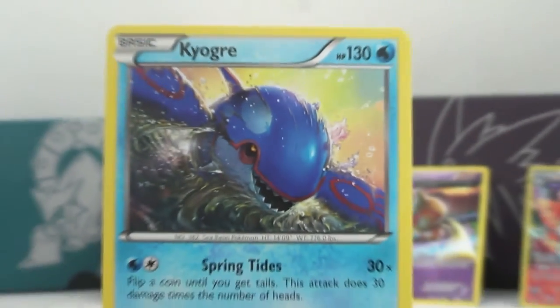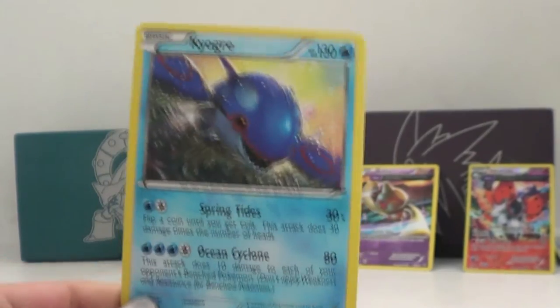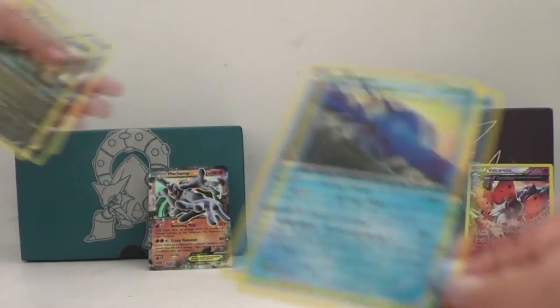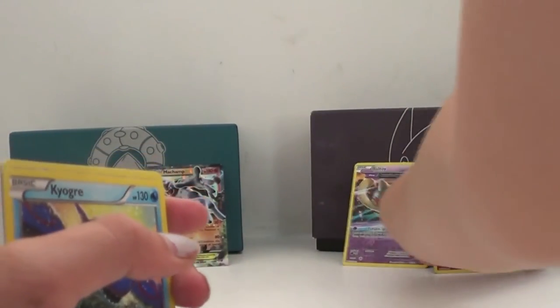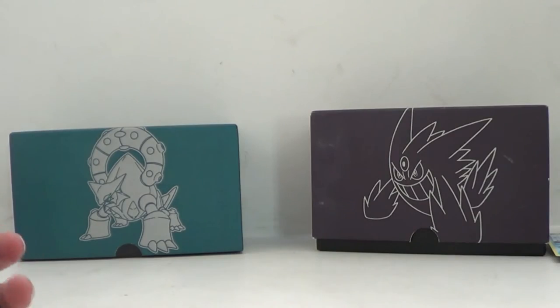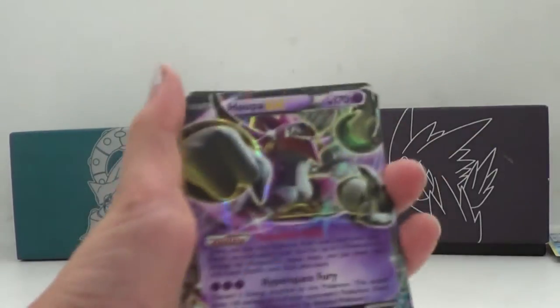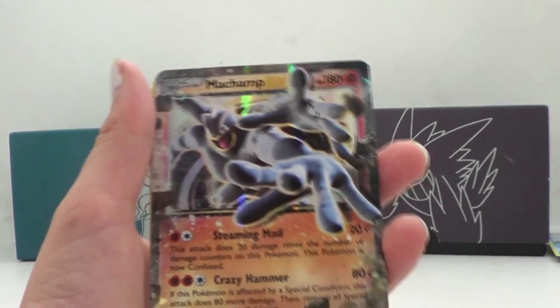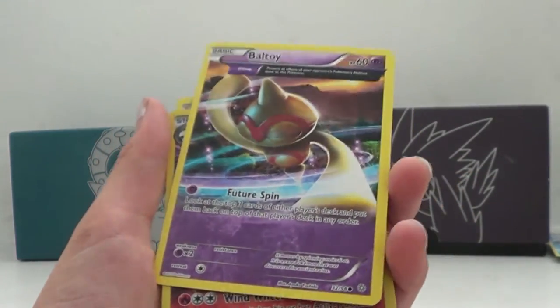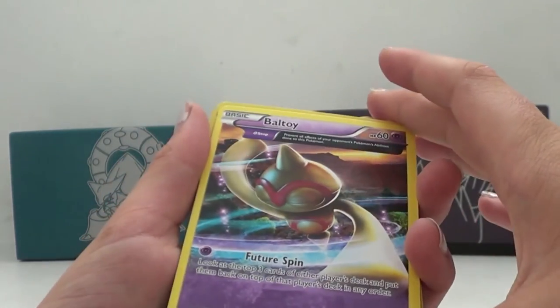It's a pretty good looking card — look at that! Okay, so for a recap of this opening: we got Hoopa EX — I really like that — Machamp EX, also pretty cool. We got a Battle Toy, full art, it's good, it's nice.